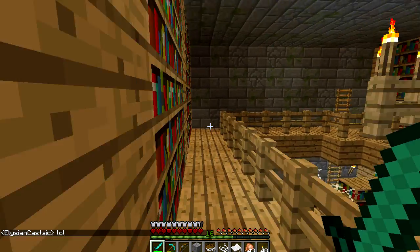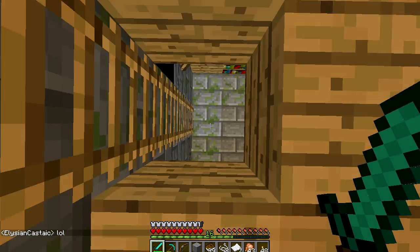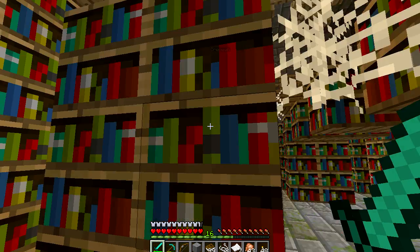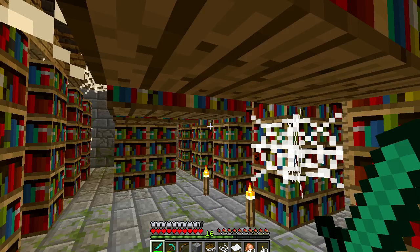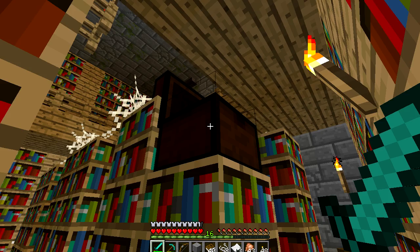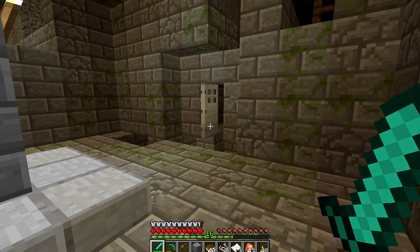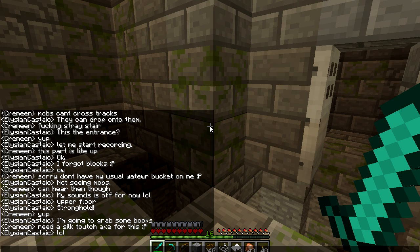You still need 30 levels for the lapis enchantment setup but when you use the lapis with it, you don't use the full 30 levels for the enchantment — you only use like three levels, which is pretty cool. With the 1.7 setup you still have to have the whole 30 levels and it uses them all up. Oh — blast protection! Cool, more paper, another book. We're doing good. Let's go see what else we can find.